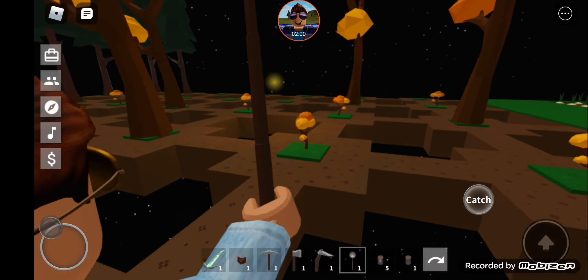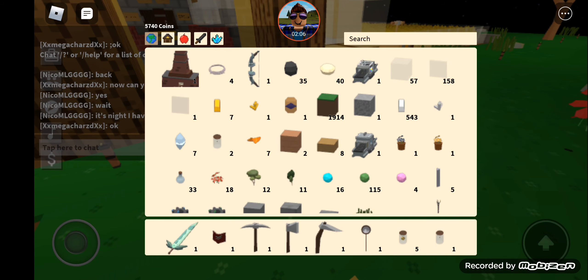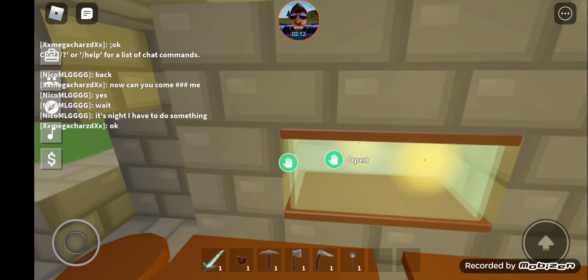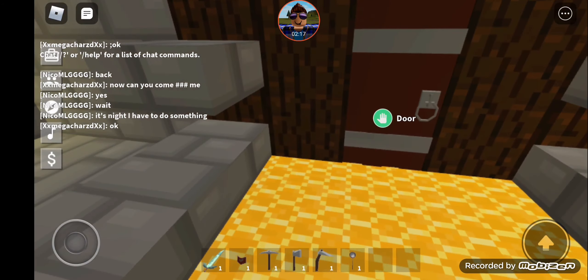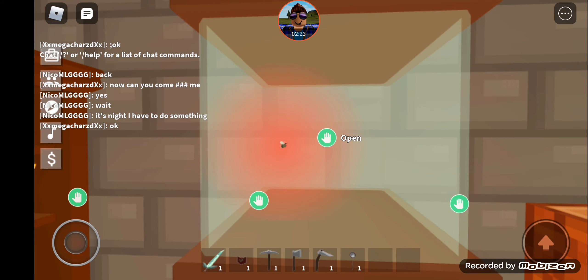Yeah, the red ones are kind of good I think. I don't know what the rarities are. I'll just show you the rest — look, we're going to check it out. So yeah, you can make these little showcases and put the flies in them. Pretty cool. I also gave one to my friend because he loves red — I gave him the red one.